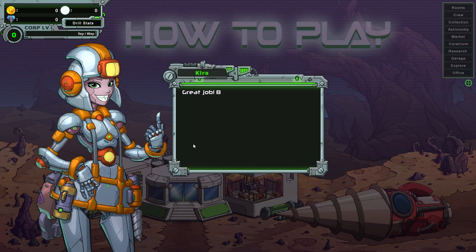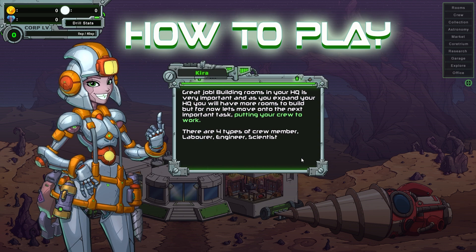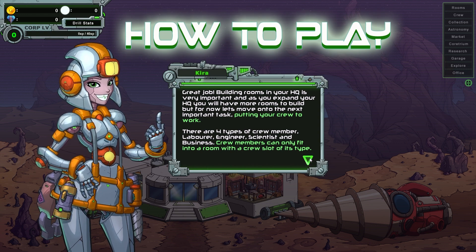And a locker room. Great job. Building rooms in your HQ is very important. As you expand your HQ, you'll have more rooms to build. But for now, let's move on to the important task of putting your crew to work. There are four types of crew members: laborers, engineers, scientists, and business.